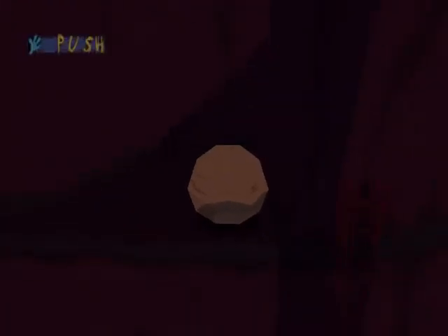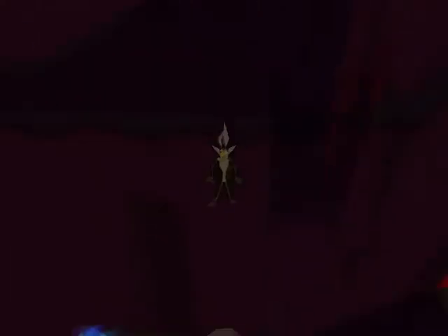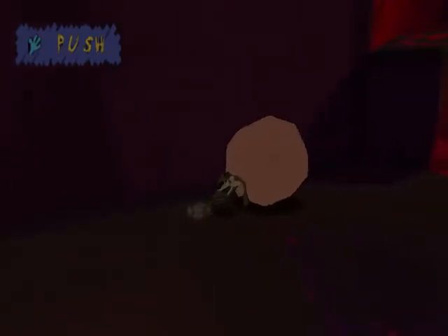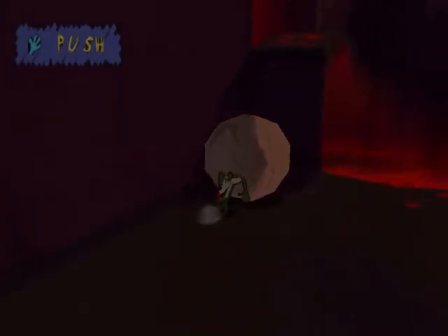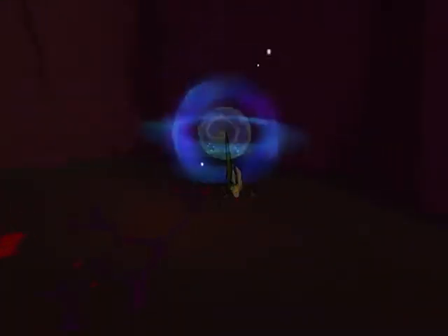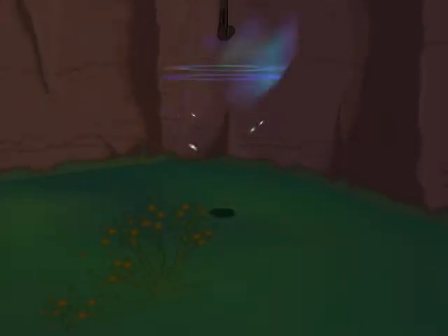It is tricky to jump with the keyboard in the right direction. This boulder reminds me of something. The boulder transfers between past and present day, right? So I press the boulder over here so it will transform and I can make the jump. I remembered that boulder, but I didn't remember where it was, so I had to go over there.